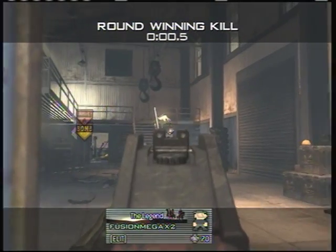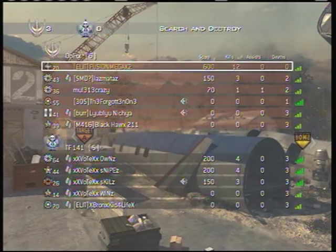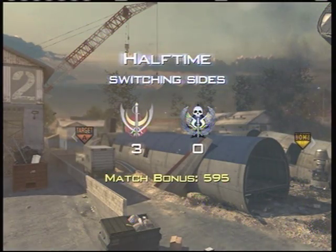That's the main basics of killstreaks you can use. The main basics of guns is you always put a silencer and Ninja Pro. Those heartbeat sensors are out there in search a lot.